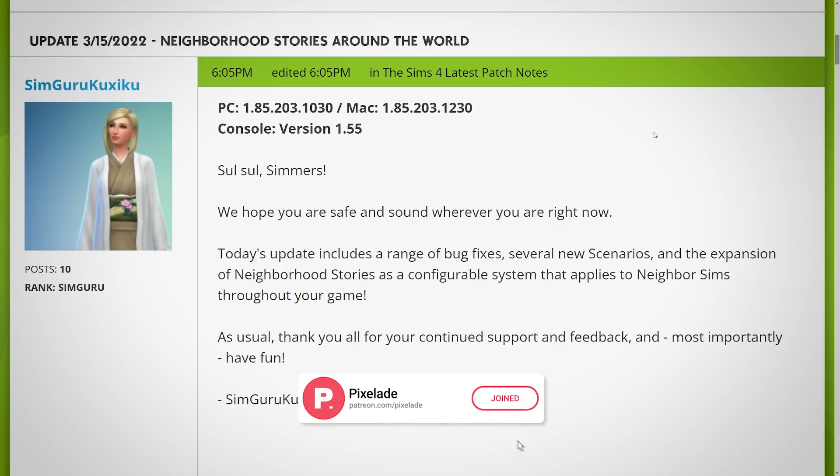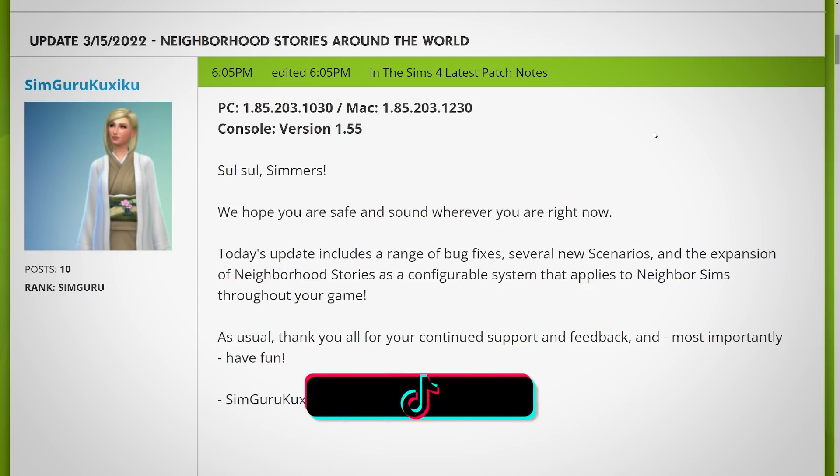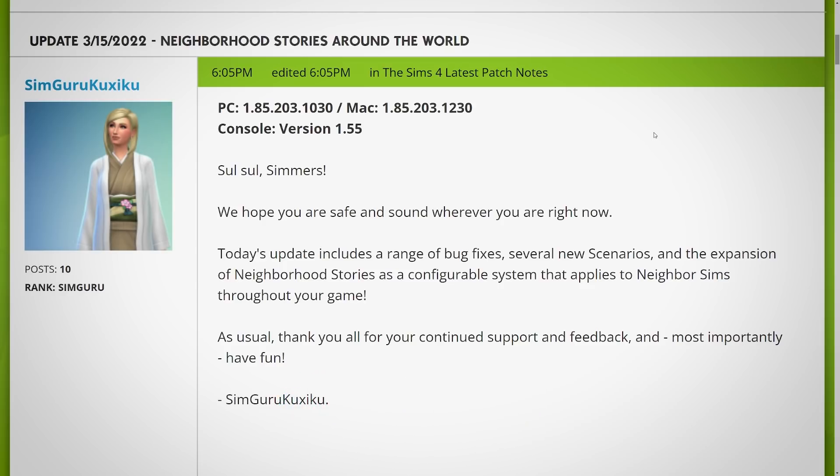I said in yesterday's video, I crossed my fingers and hoped that we'd start getting bug fixes and things from My Wedding Stories soon — maybe this week, maybe next week after the brand new kit pack that was just announced and revealed recently. Well, it looks like that wish is coming true. We have a brand new update today for PC, Mac, and console.